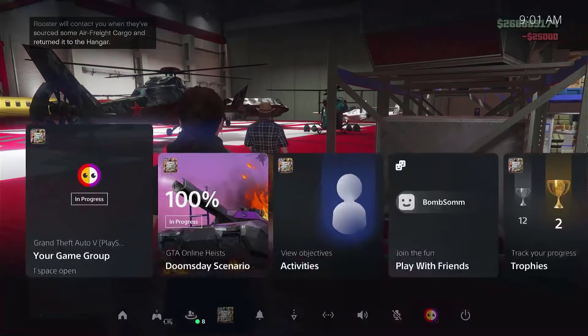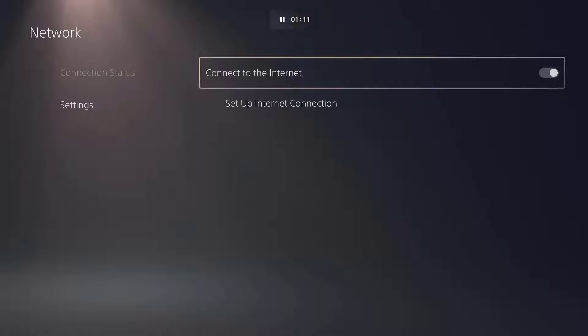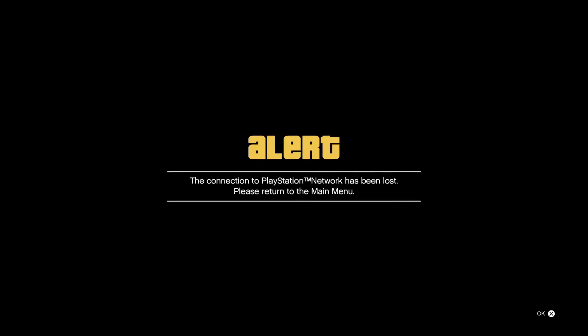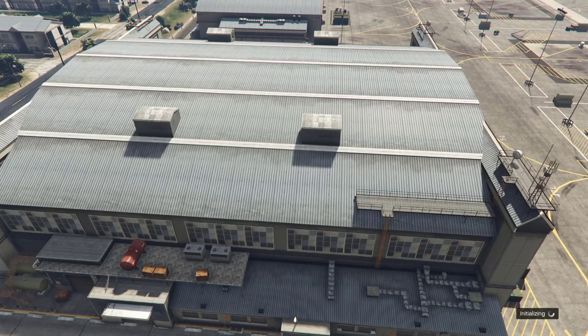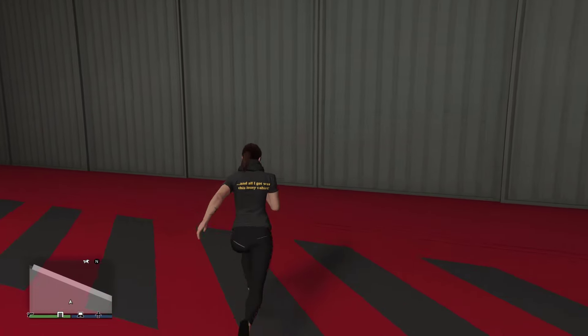Now immediately disconnect your internet. Then reconnect and get back online. When you load back online, just exit the hangar for the cargo to be sourced.